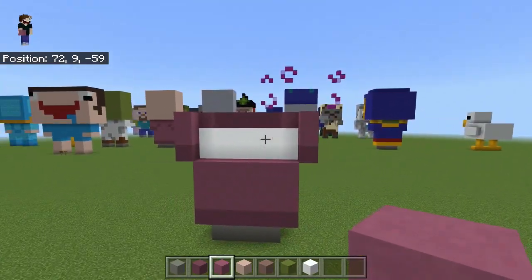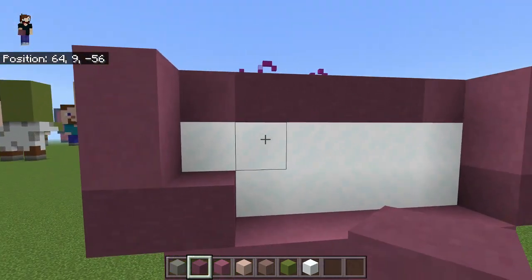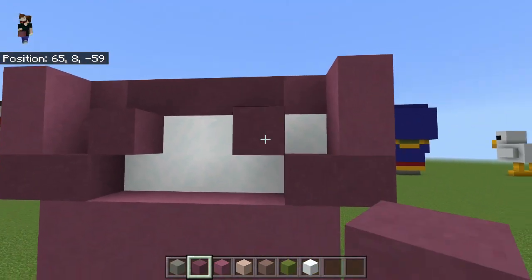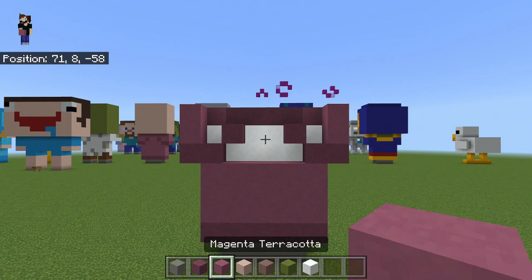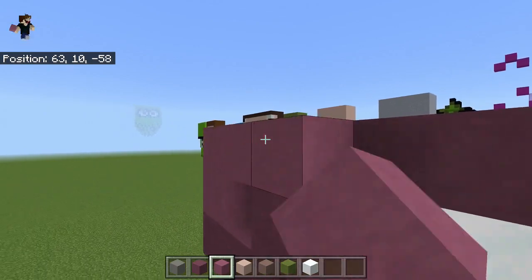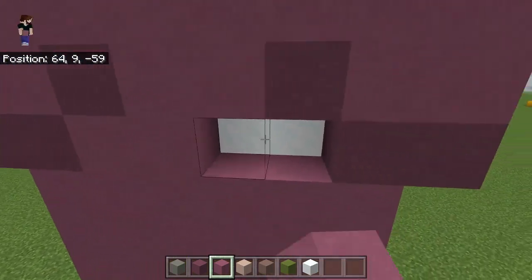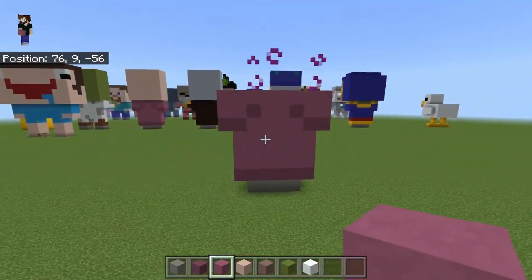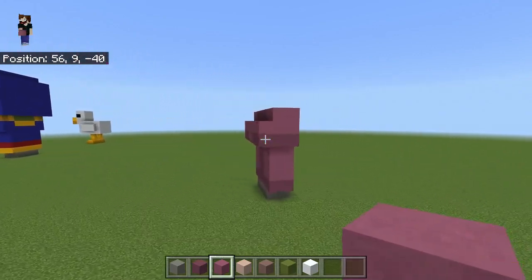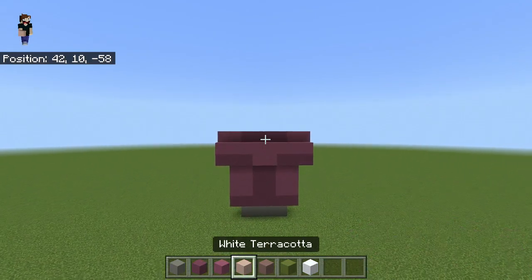Spin right round and finish off the back section. With purple terracotta on the left-hand side place one, then one diagonal. Do the same on the right — one, then one diagonal. Switch back to your magenta terracotta and fill in all the spaces: bop bop bop bop bop bop all the way across. That's the shoulder blade impression from the back and the sides of his arms done.